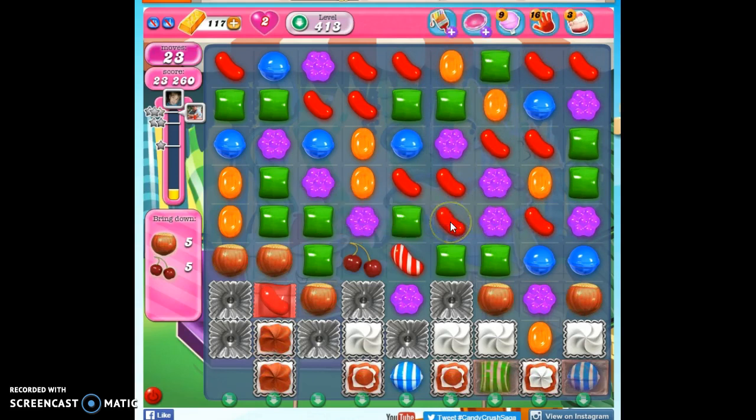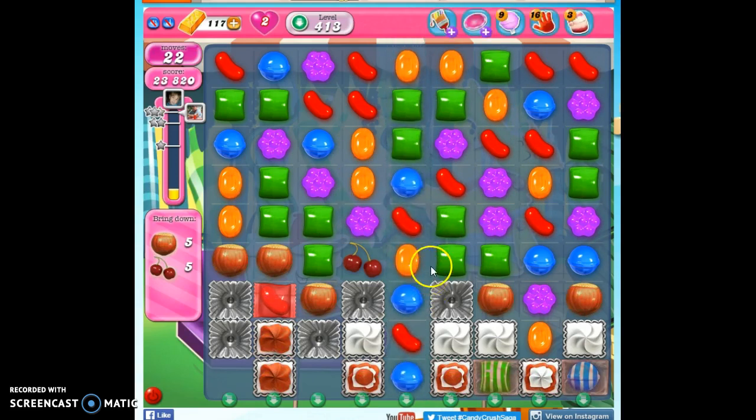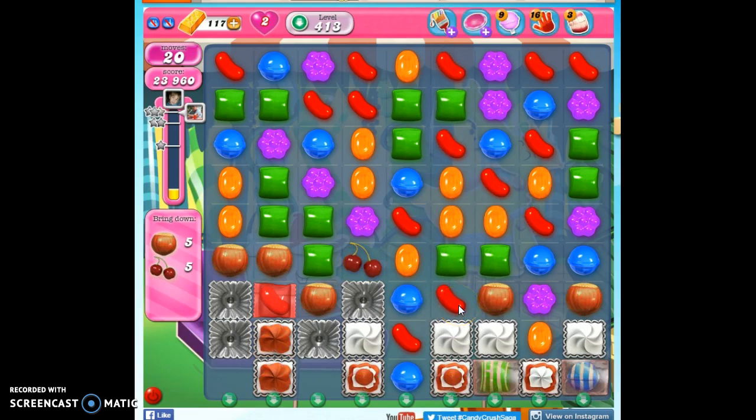Sometimes when this happens, I try to focus on taking out the colors that don't seem to be helping much, like purples. The purples on the board aren't helping much, so what would the board look like if I could get rid of as many purples as possible? It did allow me to shoot through some more frosting.